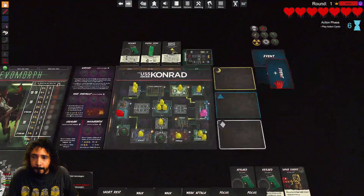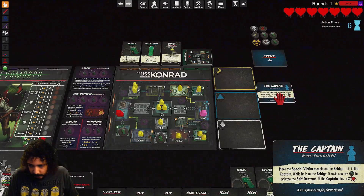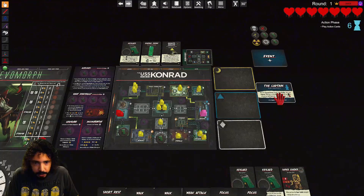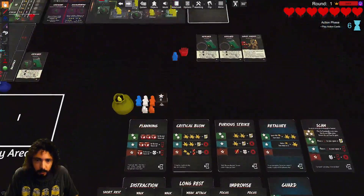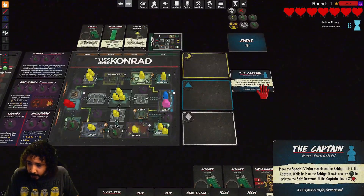Event. The captain — place a special meeple on the bridge. The blue guy is going right here on the bridge. This is the captain. While he's at the bridge, it costs one less token to activate the self-destruct.